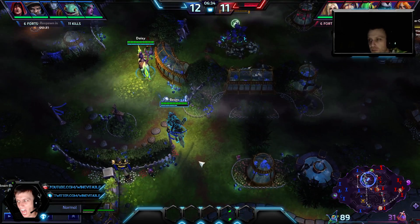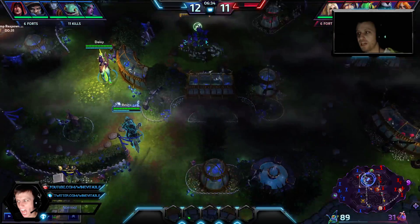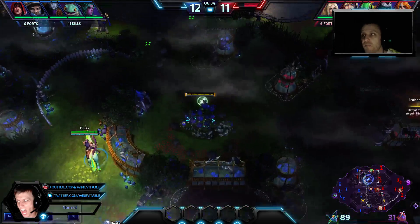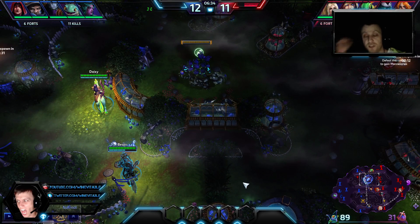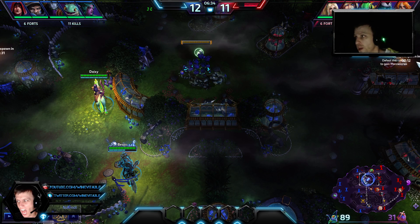If you get a three-hero advantage like that, that means you should be taking a terror. This was a very passive approach — wait until you've got the best possible moment, then take it. Both teams waited almost five minutes into the night cycle, and then blue team got the advantage in the team fight with three heroes up. Now they go take it. Blue is also pinging the top terror and immediately rotating up. Red lost the bottom terror and is about to lose the top one because of blue's rotations.